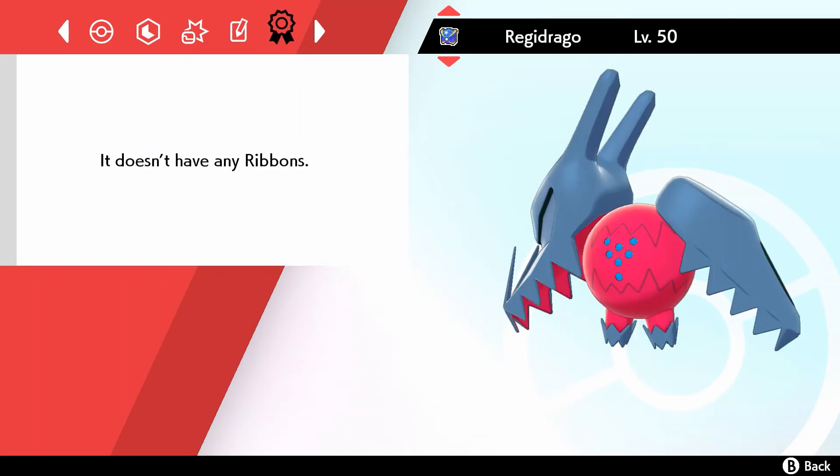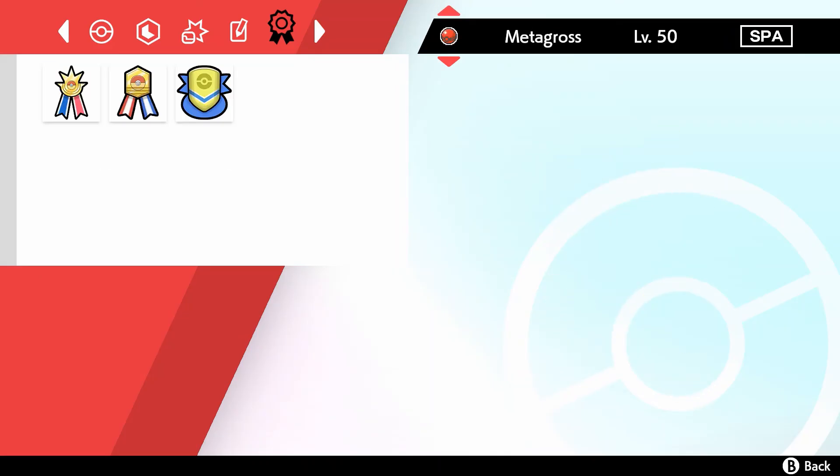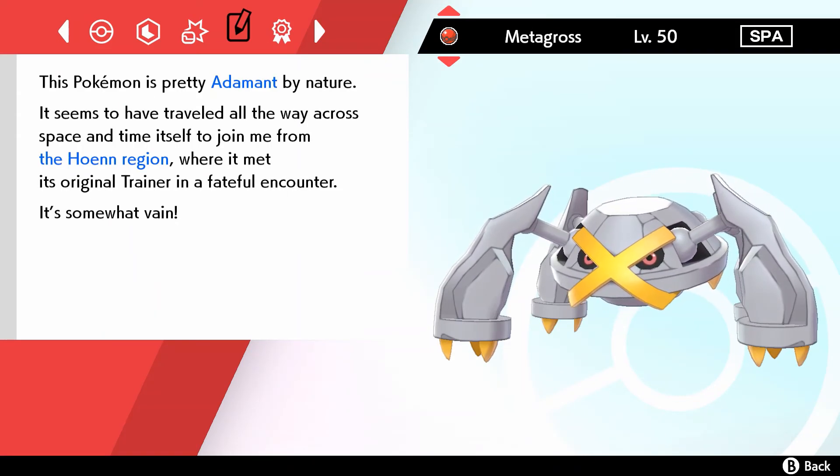We've got two turns to win this otherwise the Tailwind runs out. The only thing is Celesteela — we're fine against that. I want to see how low the HP is on Moltres, because if it's low enough I might just go for the Retaliate on him. I think Max Lightning on Celesteela and Retaliate on Moltres is what's going to work. Moltres is a really big threat as well. I figure the double power on Retaliate would do it.